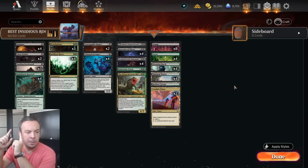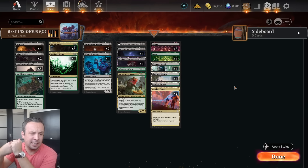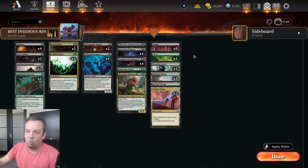Hey, it's Mythic Mike. We're here with the best Insidious Roots deck ever — by far. I spent literally 15 hours over two days doing this. I'm in a Discord chat, I shared like 30 versions — some with red, some with white. I tried to put blue in Insidious Roots. I did so many versions of this deck, including a delirium deck. I'm telling you, this one works. It is a masterpiece.